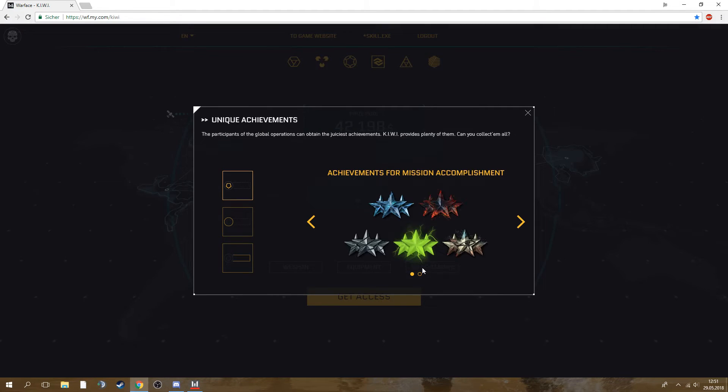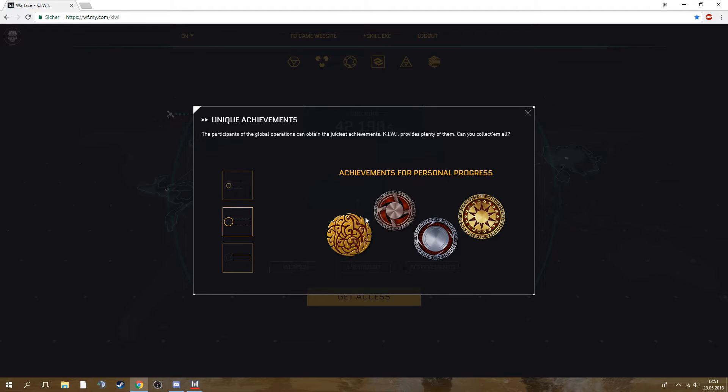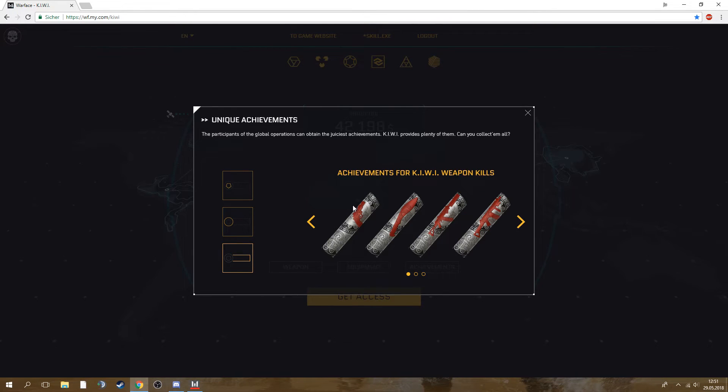The achievements for missions look really good and I also like this one — it's awesome. I guess that's structured like 25, 50, 75, 100 milestones like in Absolute Power and Atlas of War. Actually, this one is for tournaments and this one is for personal progress — we'll probably have continents again, one for each chain. For Kiwi weapon kills I don't really like these stripes, they're not my style. Achievements for class equipment: you need to collect all the equipment for one class to get one of the stripes, same as in Absolute Power.